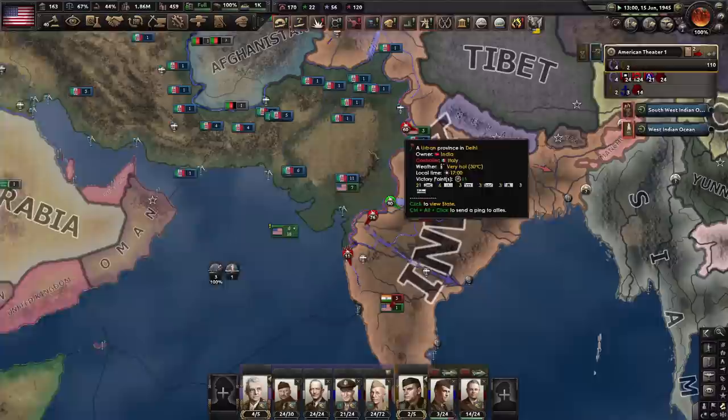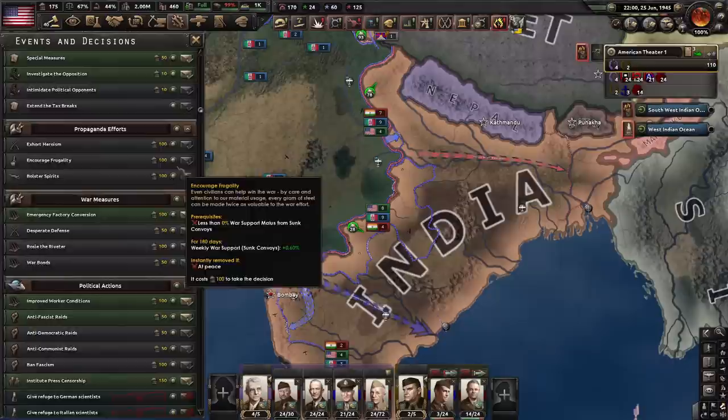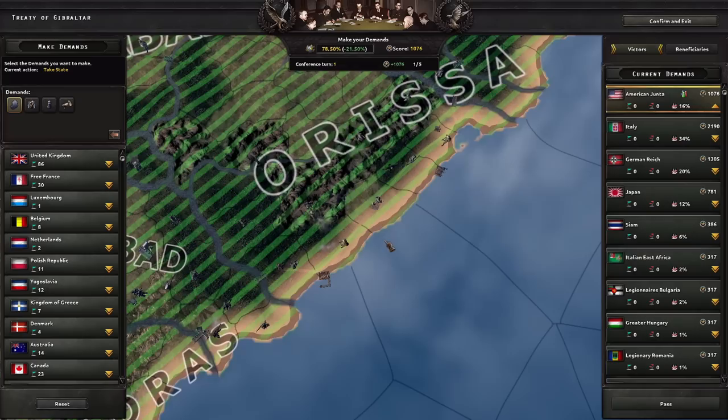Now that we've broken through the mountains of Pakistan, we're sweeping across the Gangetic Plain like Turkish conquerors in the Middle Ages. We've connected the fronts — there were like 11 divisions encircled in this one tile here.